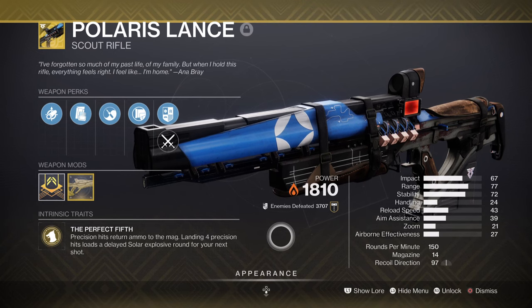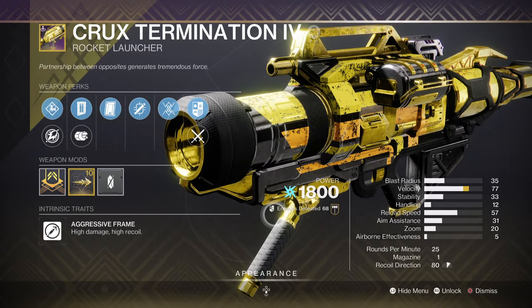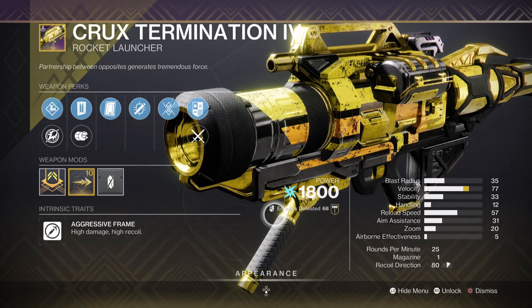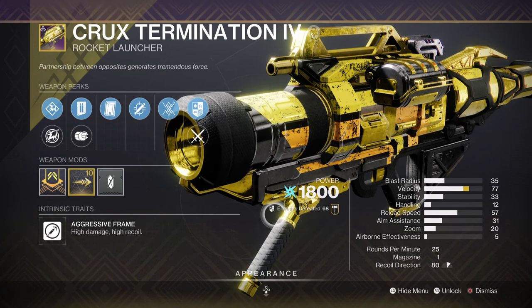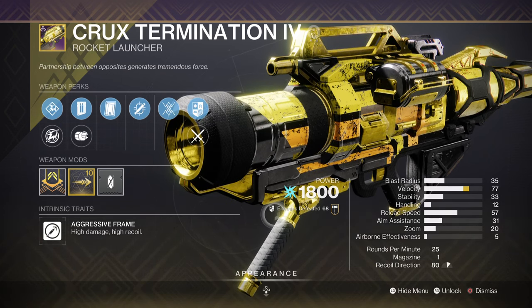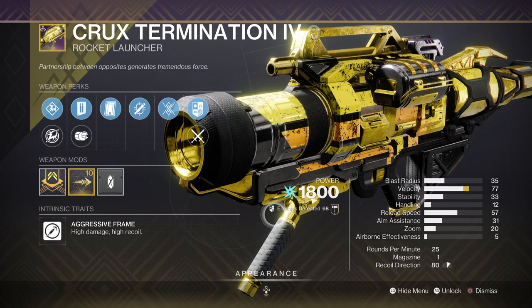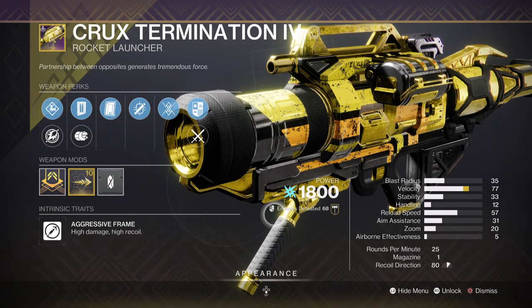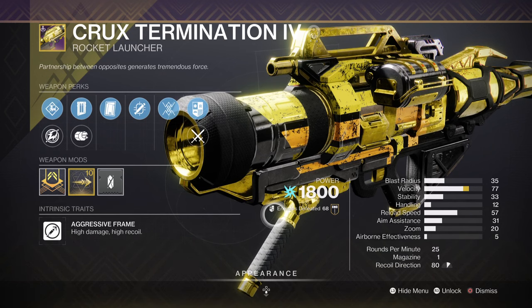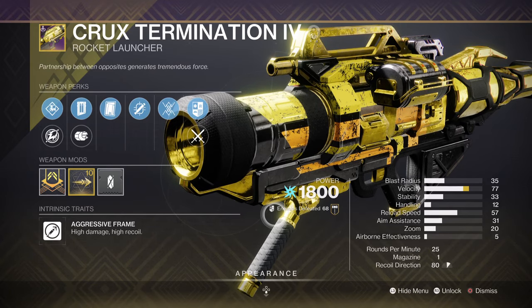If you want a semi-similar weapon that can proc ignitions and scorch as well, then Skyburner's Oath is what you want to aim for. I'll also mention the Crux Termination Rocket Launcher with Tracking and Clown Cartridge — not many people seem to talk about it. Although it's no Hot Head Adept, the Fulham weapon comes with some pretty good stats and perk combos worth investing in. My roll came with a very high velocity stat, and combined with Clown Cartridge it can fire off two very fast rockets, easily taking out mini-bosses or champions in a short timeframe. It also comes with a wildcard trait for extra utility, so it has great potential for endgame as well.